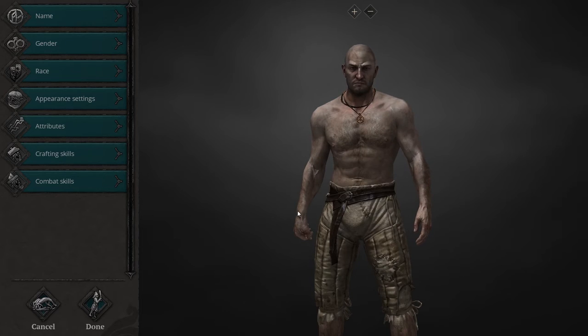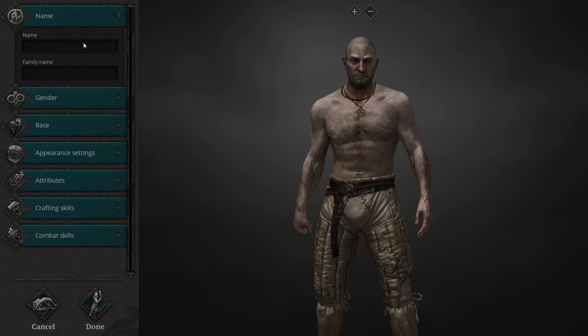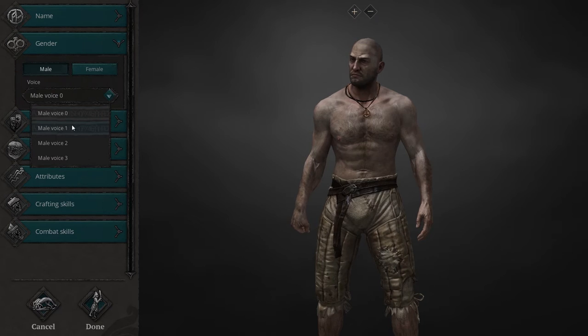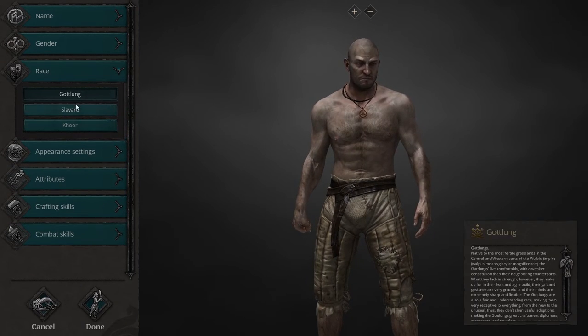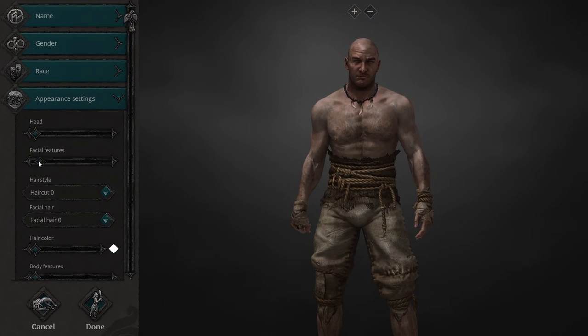So, create a new character — this is what you're presented with. You're presented with a blank character standing there. Give him a name; I'm going to call mine MrFudo. Gender: male. You can alter your cosmetics and your voice to your own preference.